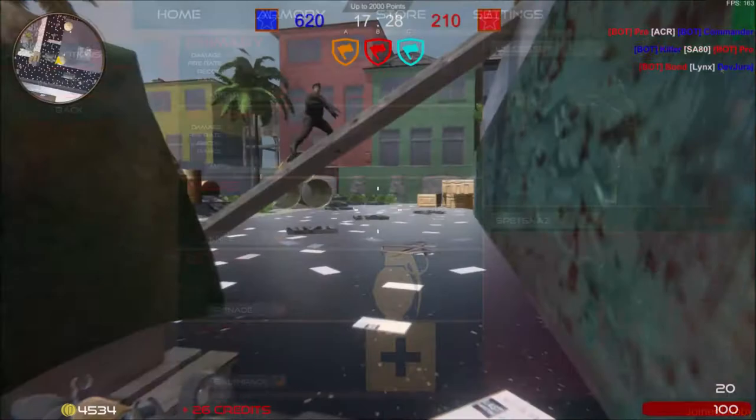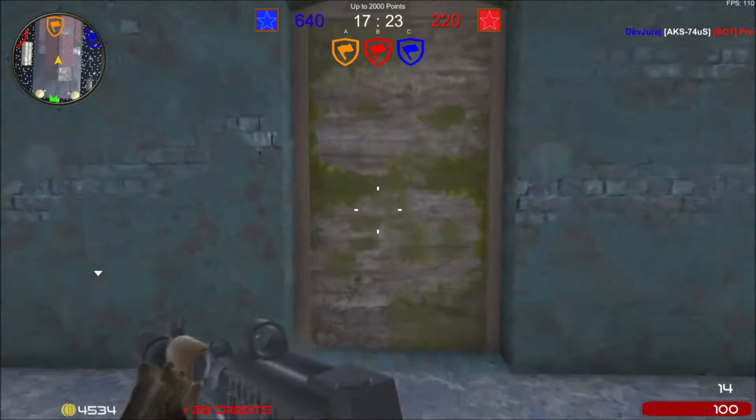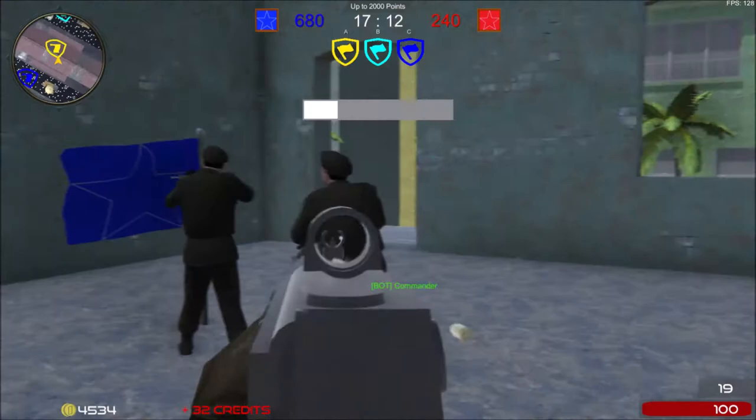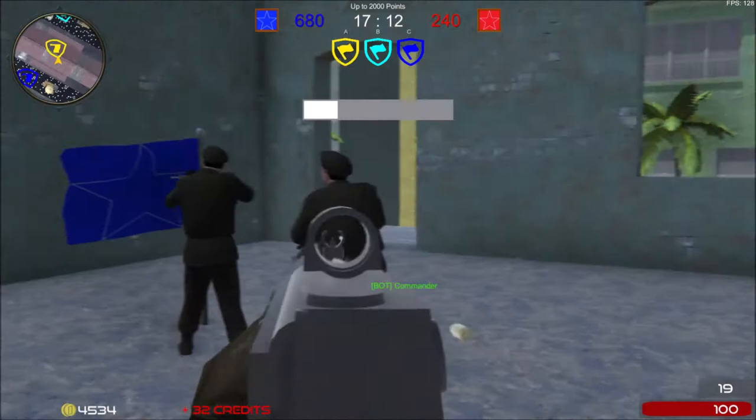Another change can be seen in the UI. We redesigned the inventory UI and hit marker. The Favela map now has new textures, but most importantly new doors in buildings. These doors can be opened and closed by players. Of course, everything is synchronized in multiplayer.